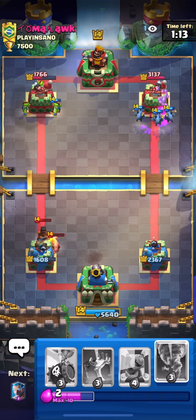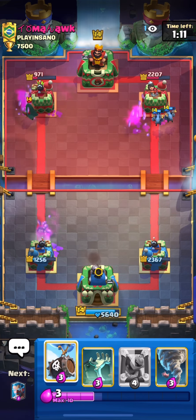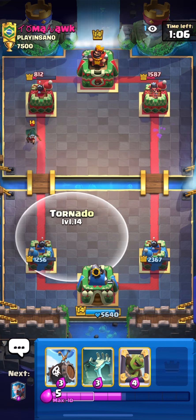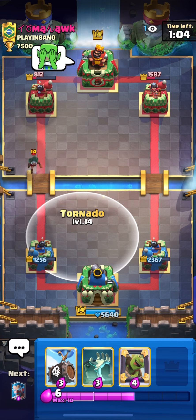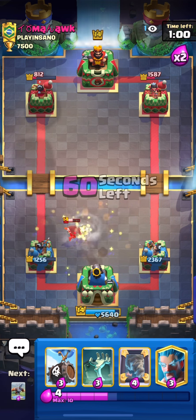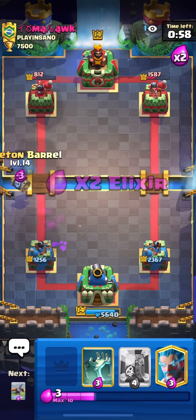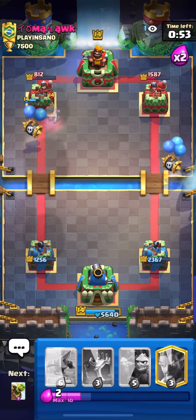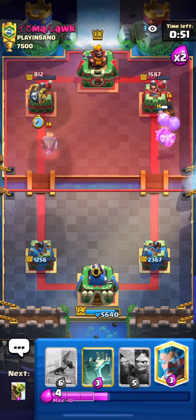This deck is really crazy. I'm going to have to take a lot of damage, but look at the damage we got on both lanes. I'm pretty sure we're going to win this. I'm going to tornado, push everything to the middle so both towers connect and kill it. Then skeleton barrel — maybe mirror it. He's going to have to defend both lanes.